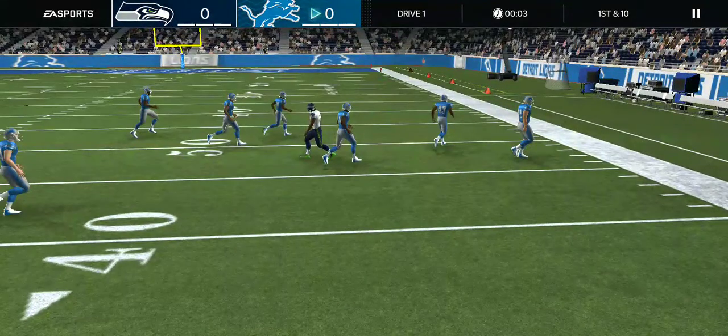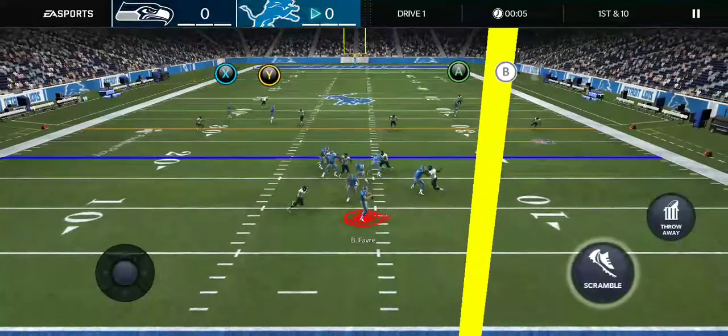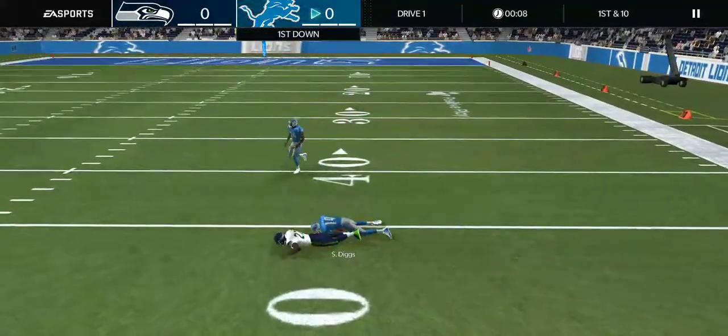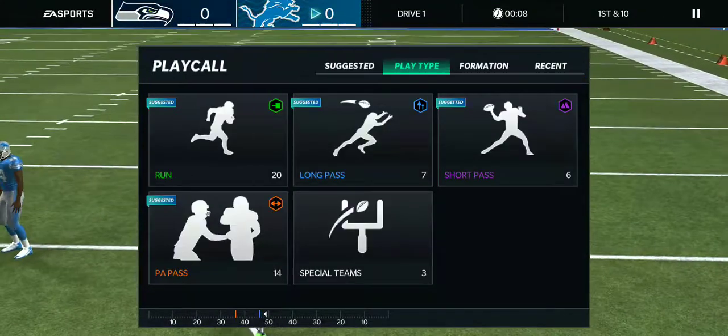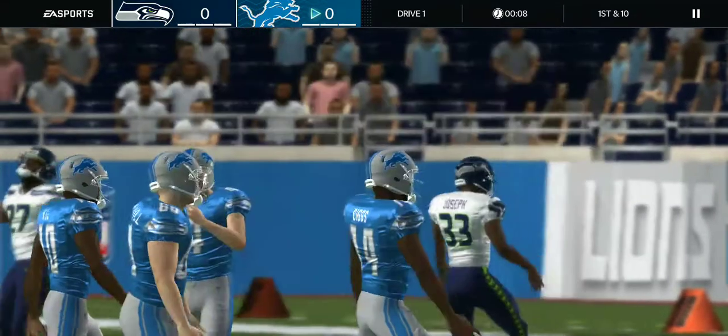Let's just start out with a Hail Mary — start finding Diggs on the outside. Now a stick-and-go route.